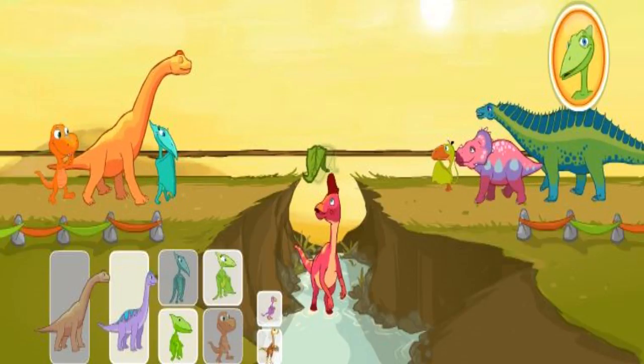Our team is too heavy. It needs less weight. Click on a dinosaur to take him off the rope. Remember, you may also need to add a smaller dinosaur to make it balanced.